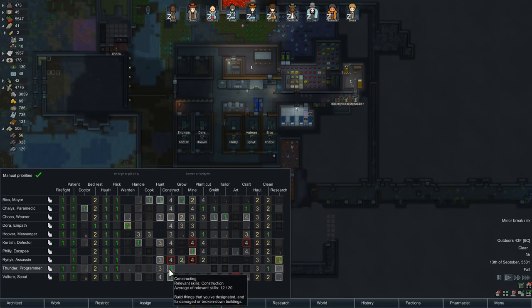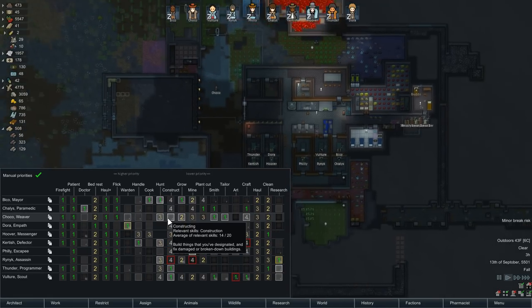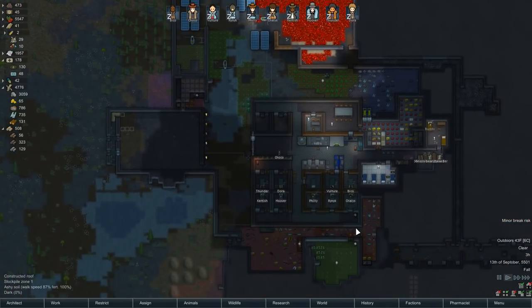Vulture is going to do level 12 construction — the stuff that actually requires constructing ability. It does make Chaco a little less useful. Maybe I'll turn it back on for a while and then turn it back off later. Yeah, we'll just do that. Remind me about that next time.